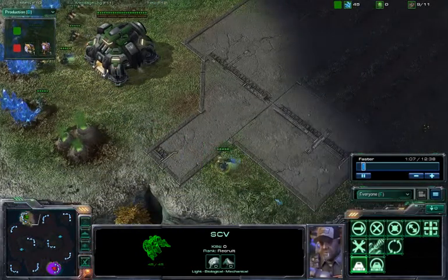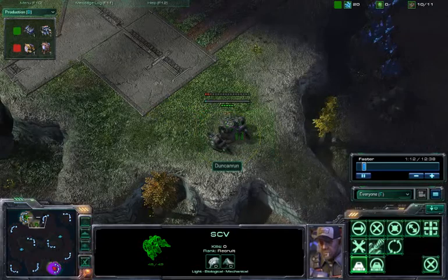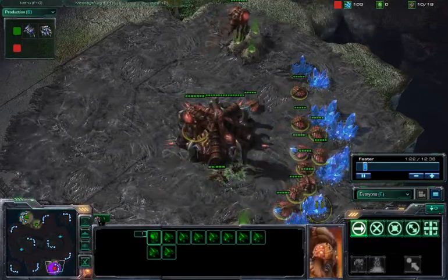As we see Dunkin' Run coming out, he's going to go for the early barracks. Dunkin' Run is our green Terran buddy up north, and Caramel is the red Zerg player to the south.